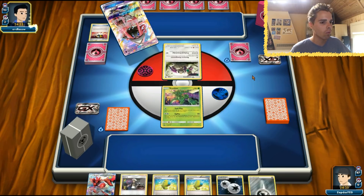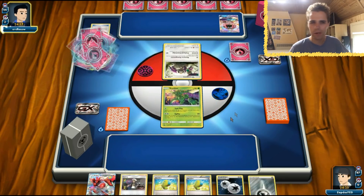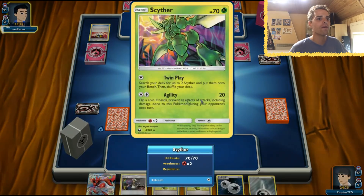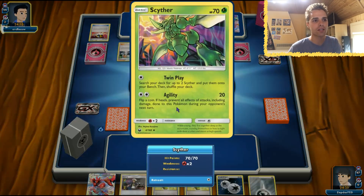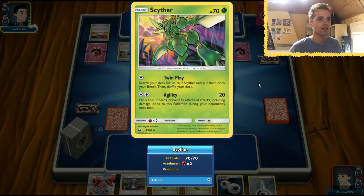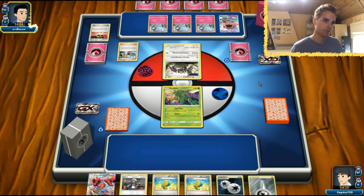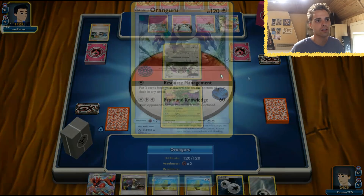Tapu Lele is showing its face — we need a Brigette here since Scyther is our only Pokemon. We have access to Twinplay, which means we can already set up two Scythers on the bench directly. Twinplay searches the deck for two Scyther and puts them directly on the bench, so we don't always need a Brigette.